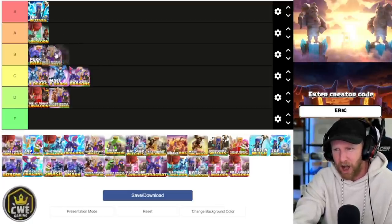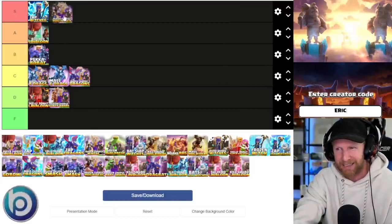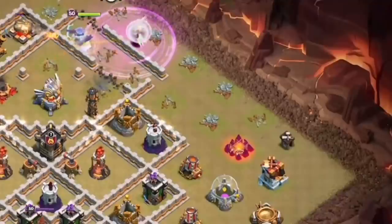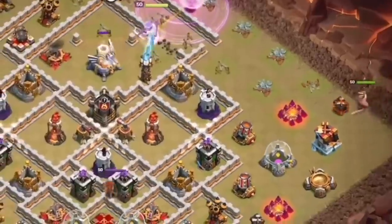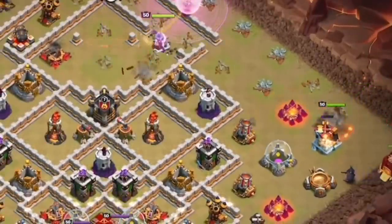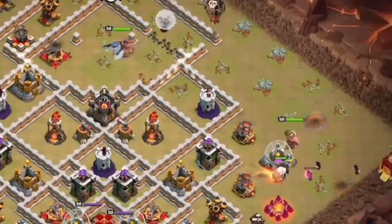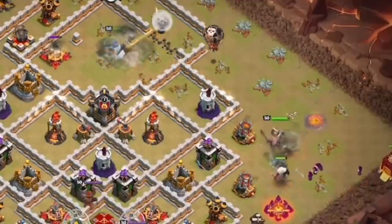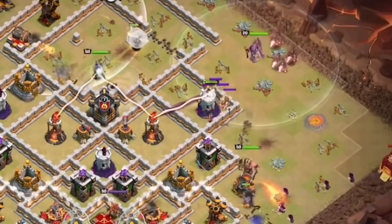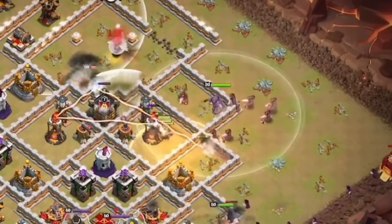Queen charge hog miner hybrid — hands down A tier. If you have a decent queen charge and can pick off at least one major defense — the eagle or one of the infernos — get a CC pull, and take out one full quadrant, then the hogs and miners take out the rest with a siege barracks supporting the other half of the funnel. I do not recommend this without a siege machine — it is severely gimped and the time fails incredibly often without a siege barracks.